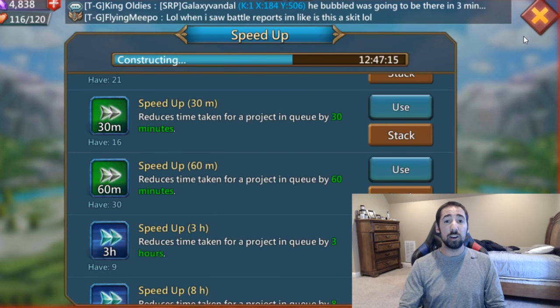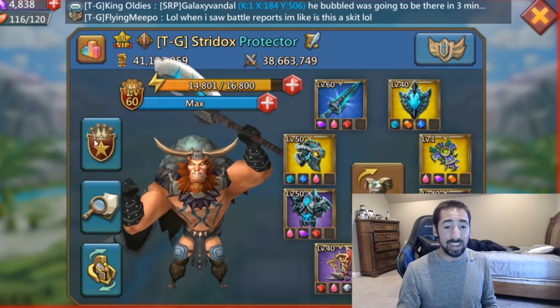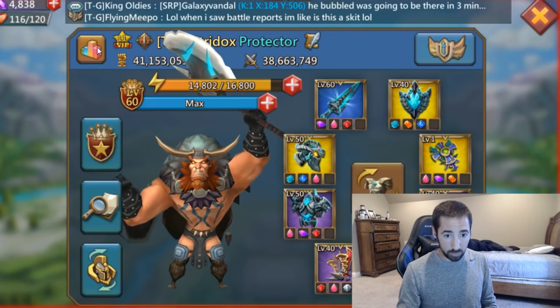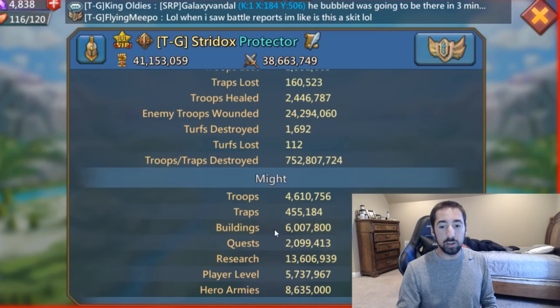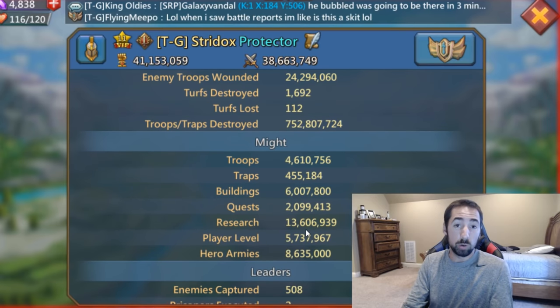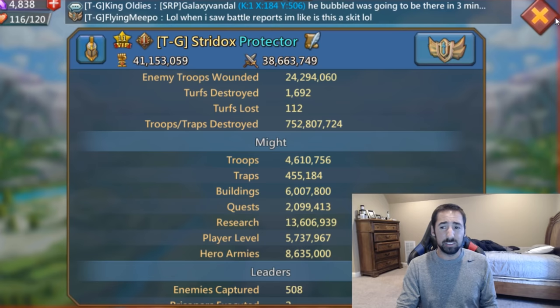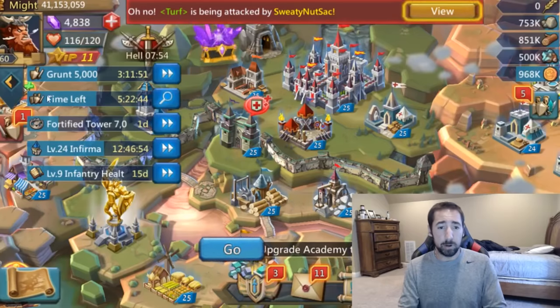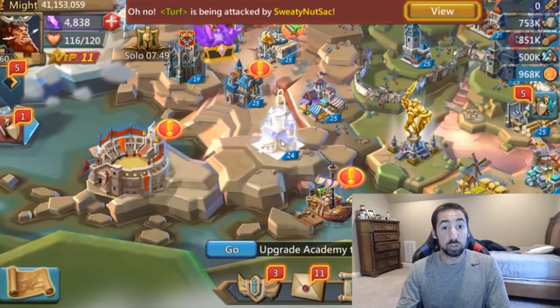I'm here to tell y'all — once you get higher in might, for instance I have 41 million might — a lot of that has to do with my research. My research is at 13 million core might just from research alone. Think of my overall core might, like 30-something mil or something like that. But a lot of that has to do with research. So this is where the speed-ups will come in.